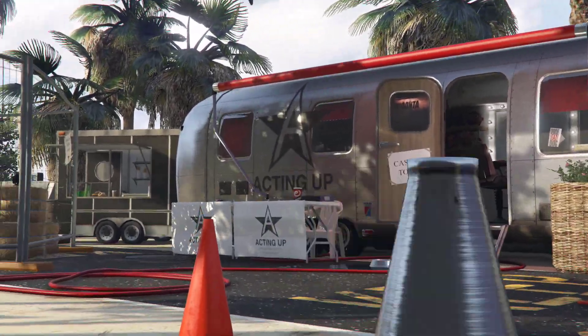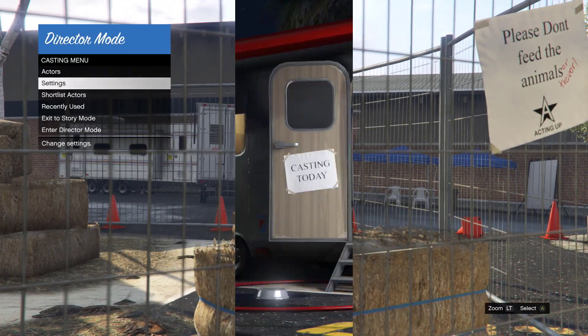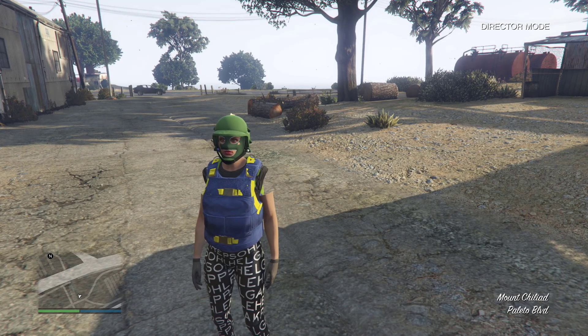You will go back to your director mode. Go to shortlist actors. Once you're in your director mode, simply select the outfit you want to take online. After doing the kill bird method, select the outfit you want to take online and it's pretty simple.